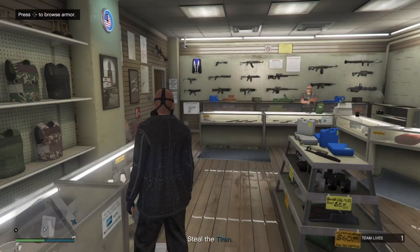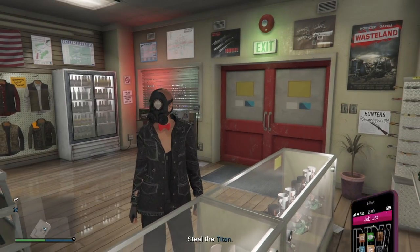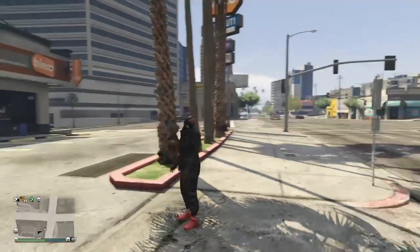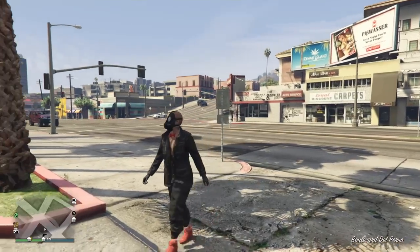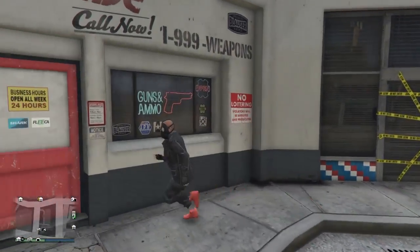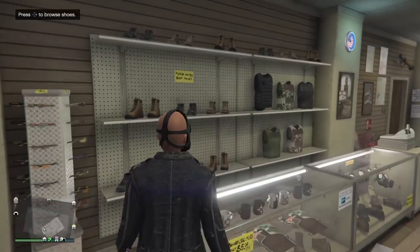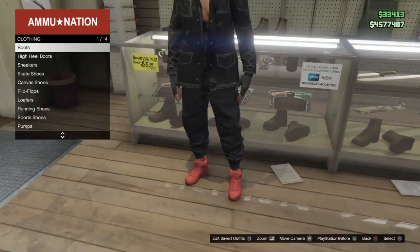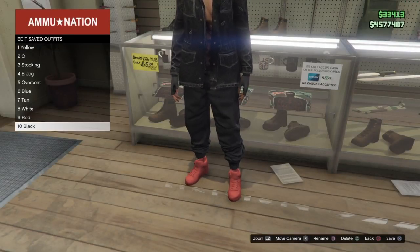You'll spawn back into free mode with the open field work jacket, your joggers, the same gloves, the shoes, and no bra with your bow tie. Head back into Ammu-Nation and save the outfit again. Now we're going to add some other pieces, and I'll show you why it's not as simple as just adding things — you can lose some glitched components.